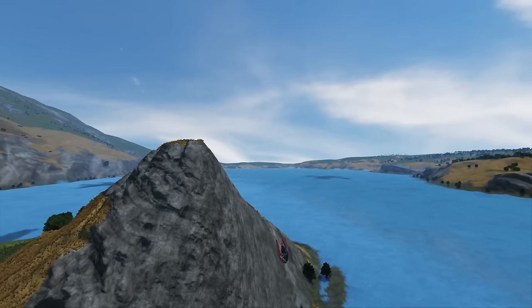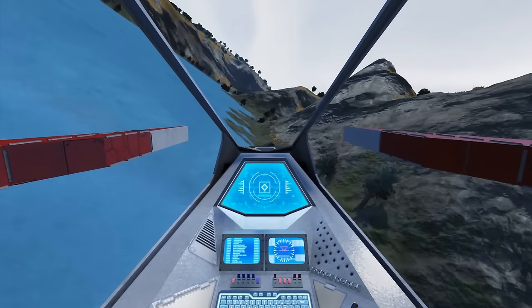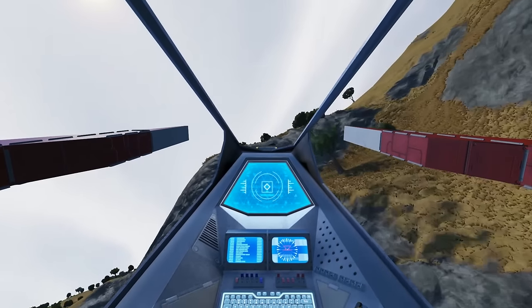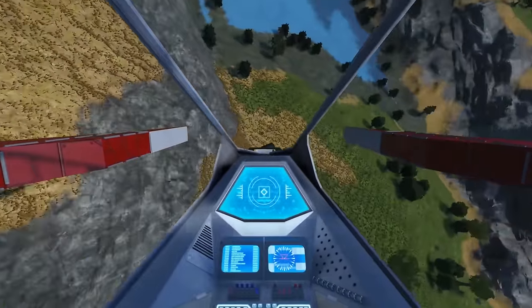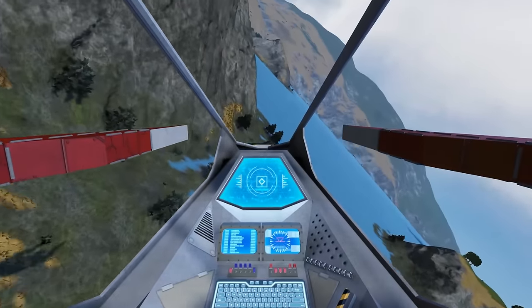Welcome to Wasted Space. We're back in Space Engineers with another design that I've done out of popular demand. Some of you may have seen the Rapier video I did a couple of weeks ago, which had a cool atmospheric fighter using the aerodynamic wings mod. In the comments there were a bunch of people saying that's awesome, now I want to see a bigger, more powerful one — more weapons, more armor, just generally scale that whole idea up.